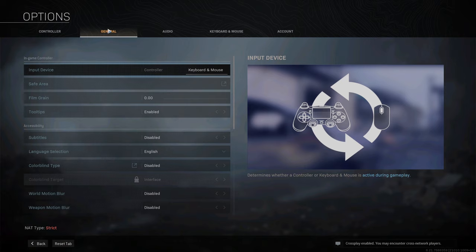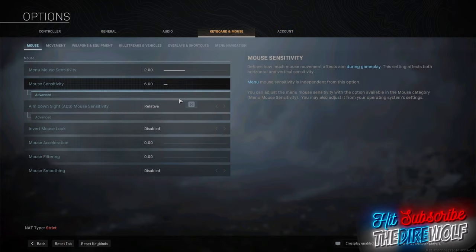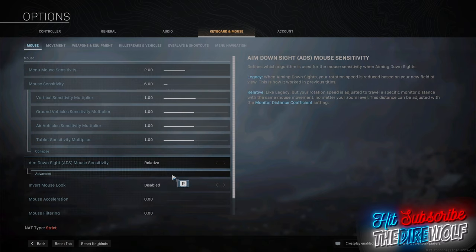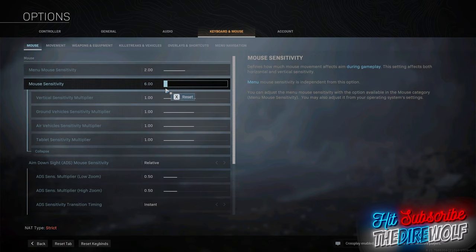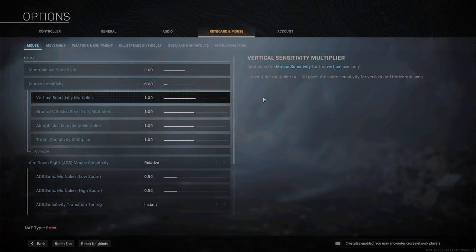Another important thing: you need to go to the General tab and choose keyboard and mouse — you cannot change this in-game. So if you get into a game with Controller selected, you won't be able to switch to keyboard and mouse after that, and vice versa. Also note that if you have your Activision accounts linked, changing it on your console will not change it on your PC, or vice versa.